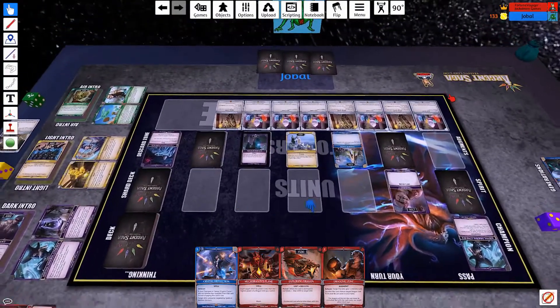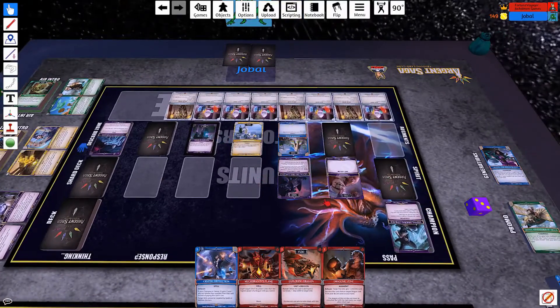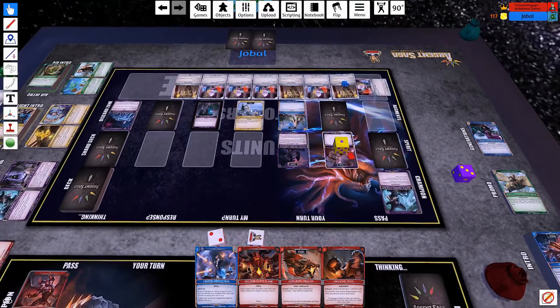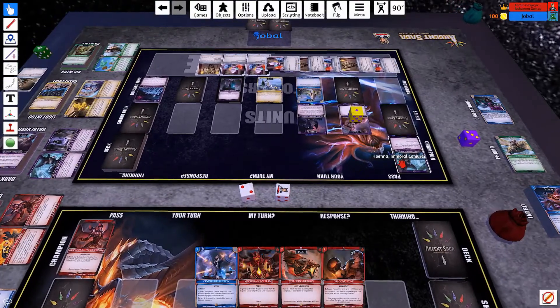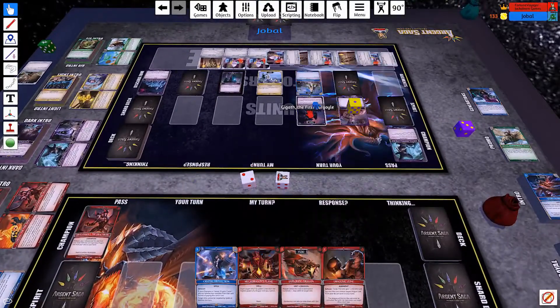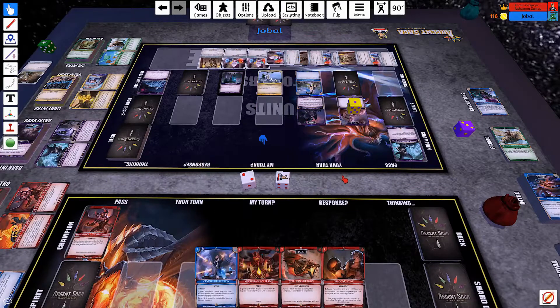He used his tokens to get that on the board. We've got a protection token on this guy, so he can swing at my fire tower and I'd have to blow up his big guy. Then he's only got to make one more attack through. If a unit with a protection counter would be destroyed, remove all damage and a protection counter from it instead. I don't think protection counters stop Expel.